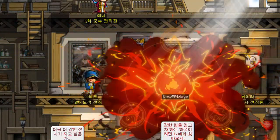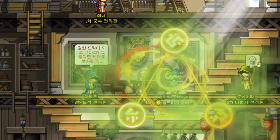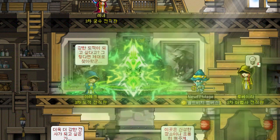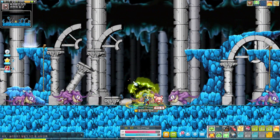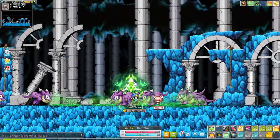I'm trying to get to 3rd job as fast as possible because that's where the magic really happens. In 3rd job, Fire Poison Mages get a new skill to replace their Poison Slime skill — which was pretty useless. The new skill is called Poison Region and it's straight fire. You place down a poison magic circle that spreads around on the platform it's on — those green blobs on the ground. This only works on one platform though.